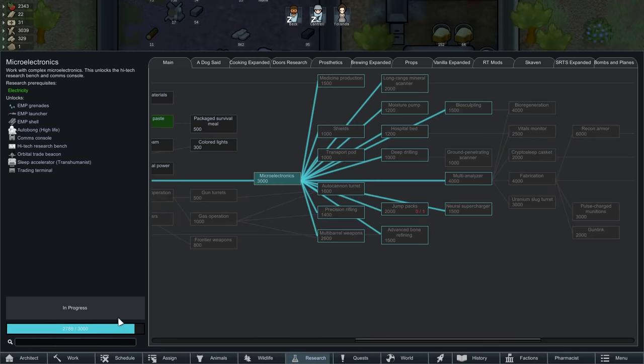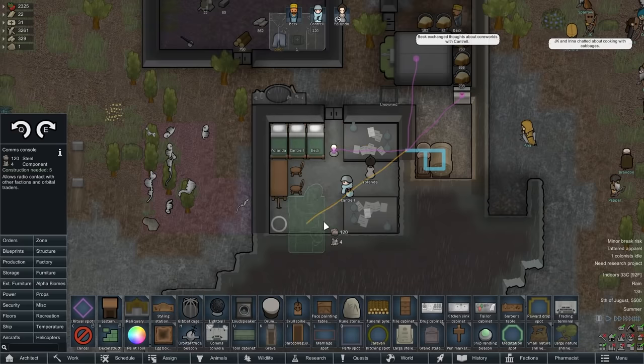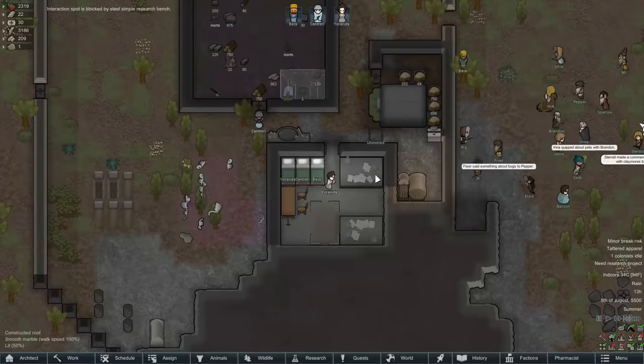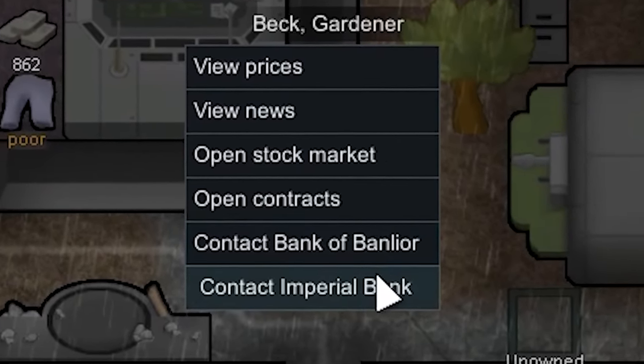We're nearing the finish line of researching microelectronics, not to be mistaken for the Swedish line. We just got microelectronics, so we're going to want to build the main stuff that we need in order to actually use it, which is a trading terminal and a comms console. And with the trading terminal done, now we can go ahead and take a look at what exactly this mod entails.